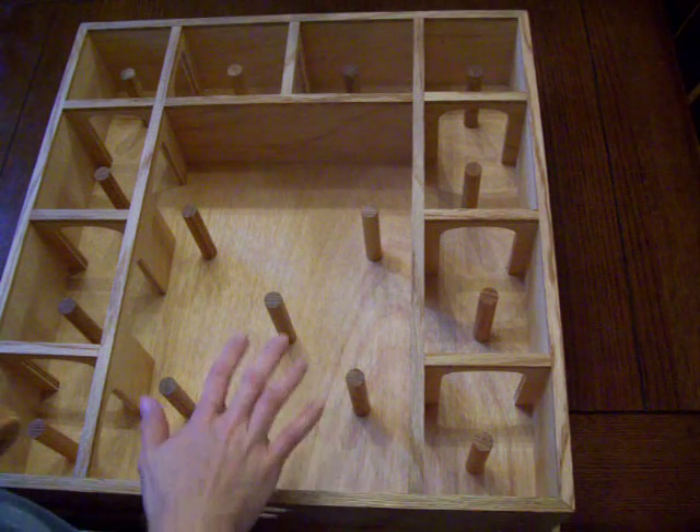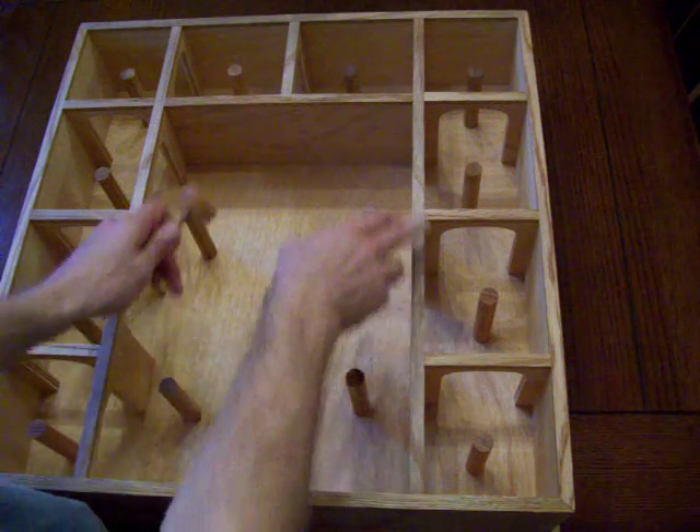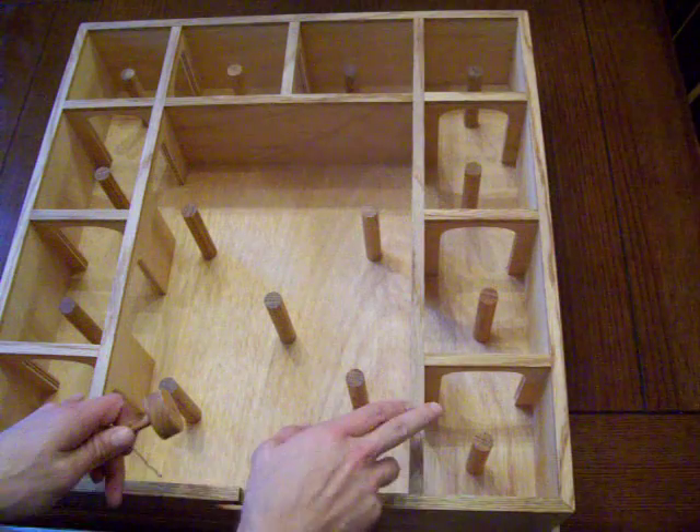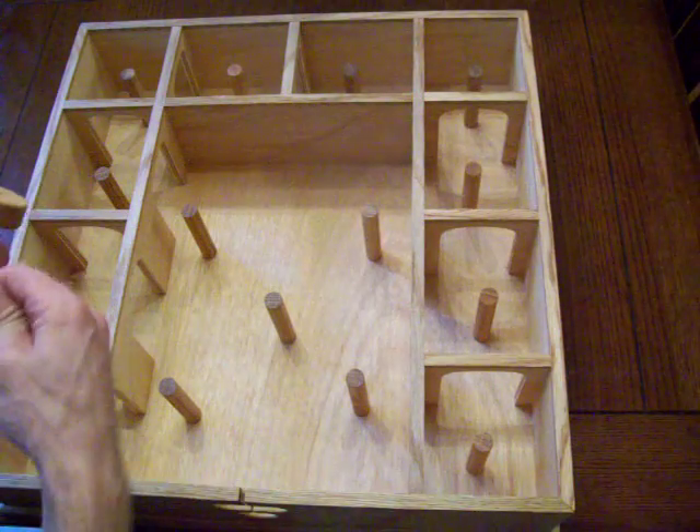The rules of the game are very simple. The pegs here in the gallery are worth 5 points a piece. Here in the middle they're worth 10. In the front corners are worth 20. Back corners are 50. And here in the center, 100 points.